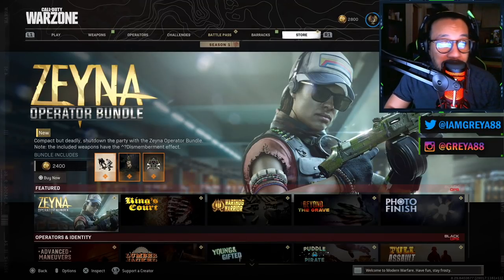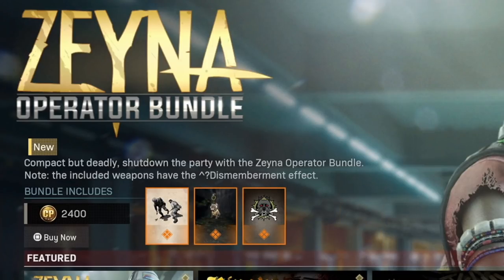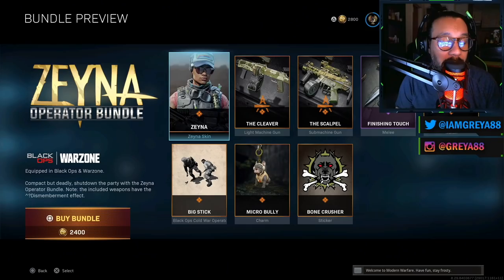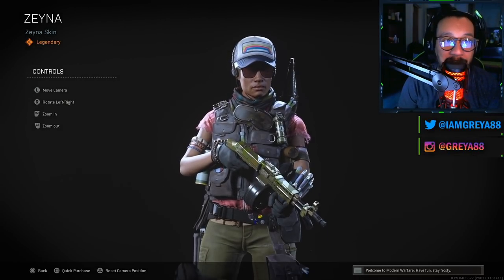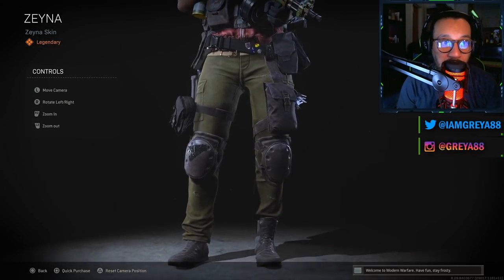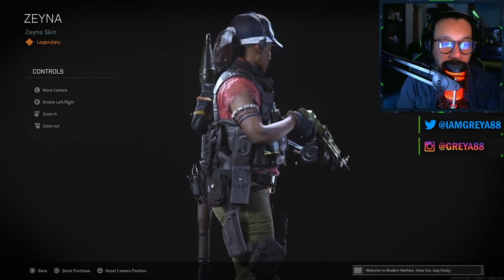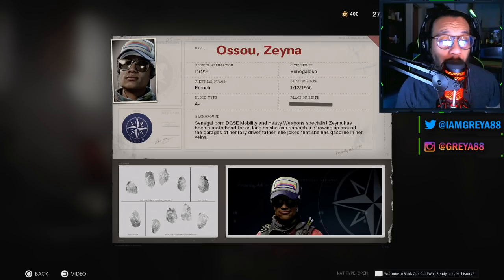That's usually the price point whenever a brand new operator is included in the game. It says here: 'Compact but deadly — shut down the party with the Zayna operator bundle.' The included weapons have the dismemberment effect. First up, we have the Zayna skin, the brand new operator. I'll give you guys a full up-and-down as I usually do — check that out. That is her right there. Looks cool — pretty good looking operator.